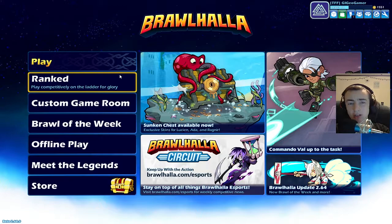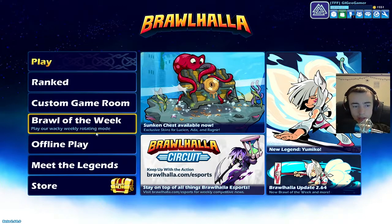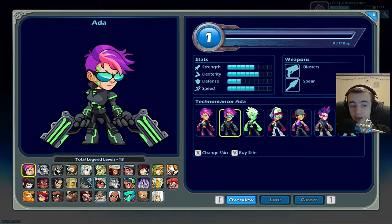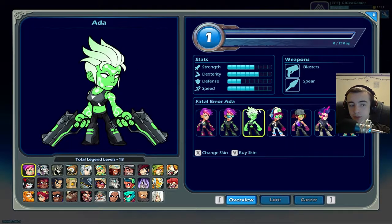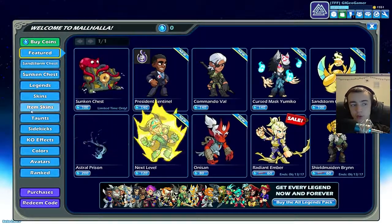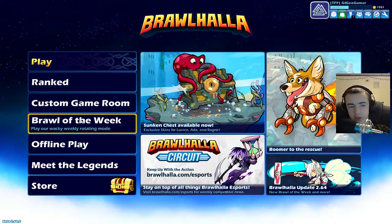Brawlhalla — essentially Super Smash Brothers for PC, in my opinion. Let's go ahead and take a look at things. You can play local games with your brothers, sisters, friends. These are all your different characters with different outfits you can buy, and you can change their weapon skins as well. The store lets you buy crates, skins, legends, colors, and effects.